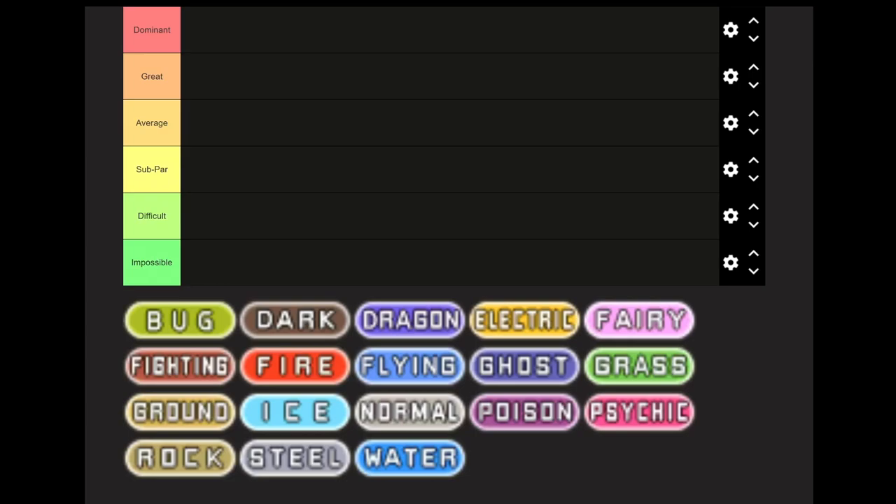Greetings, Zero here, and welcome back to the monotype tier list for Pokemon. This time we're going to be talking about FireRed and LeafGreen. I'm going to keep this rather short with the explanation. This is to discuss how viable each type is in a monotype run of FireRed and LeafGreen, assuming vanilla gameplay, with a couple of exceptions — we'll get to that later.